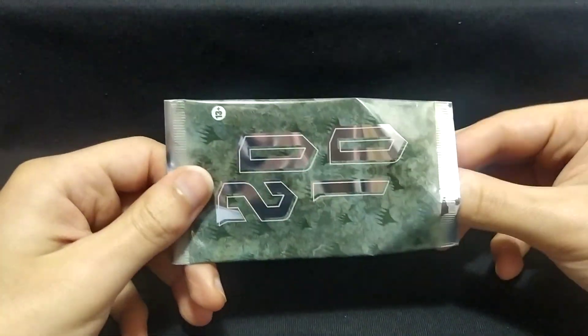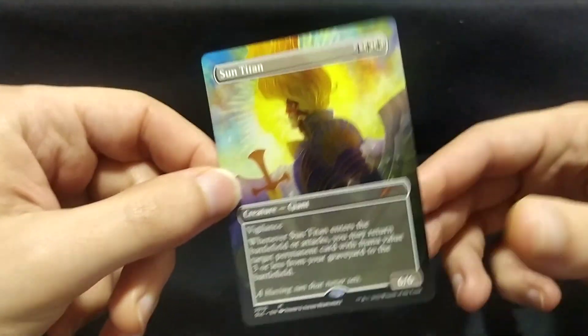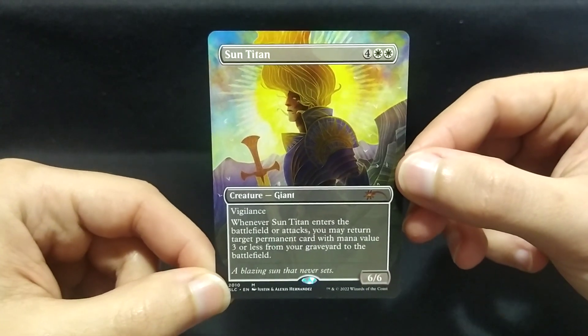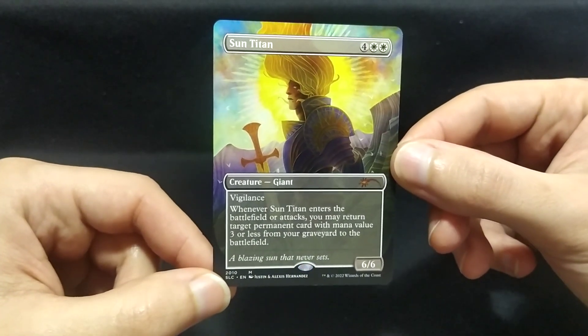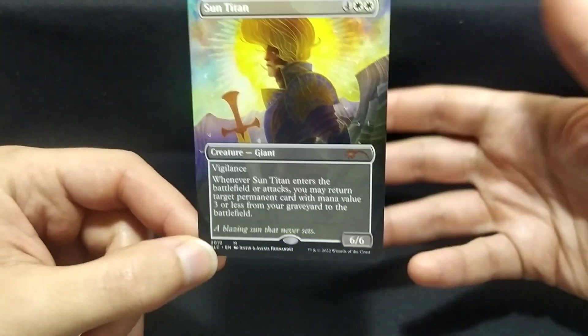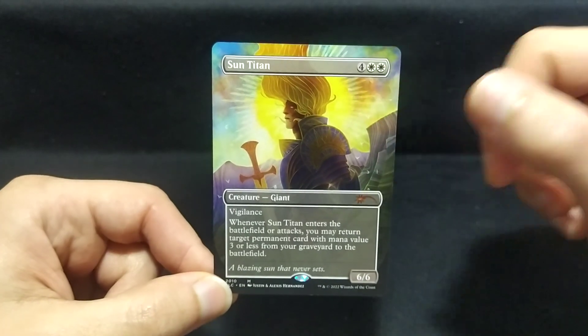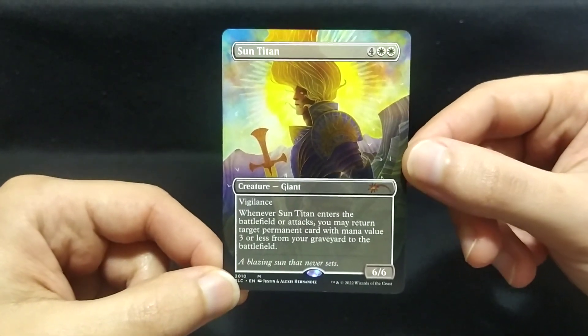Perfect. So let's take a look at the card. There we go! Sun Titan! I also have this card already, but that's fine. Look at that art. So let's read what it does. Sun Titan,